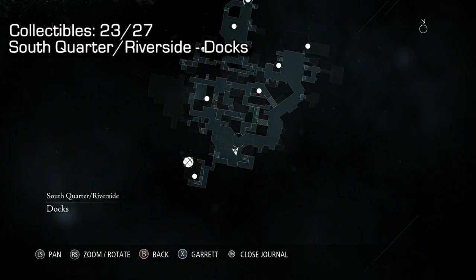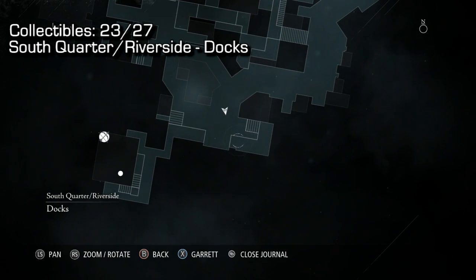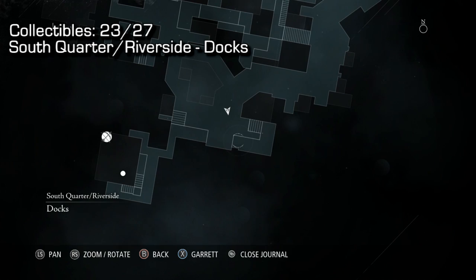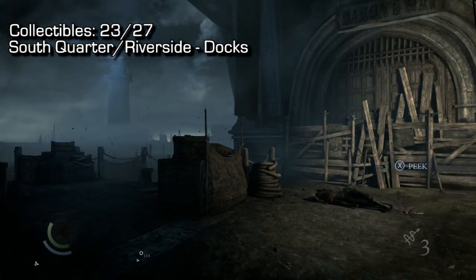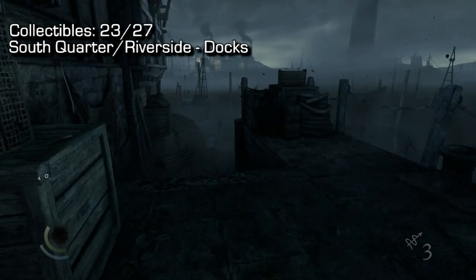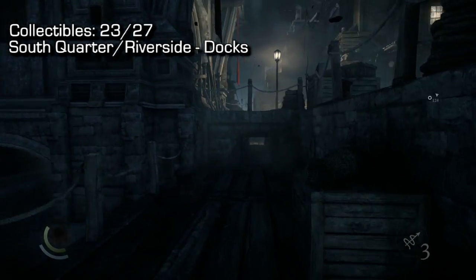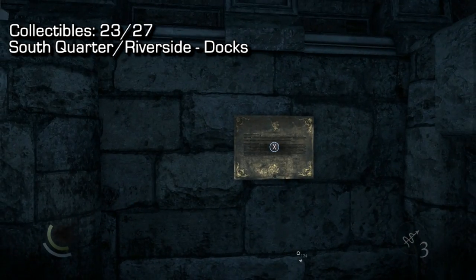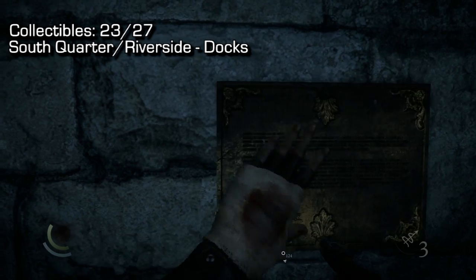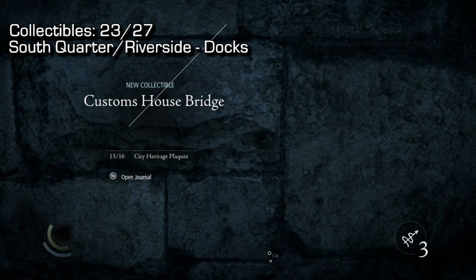Number 23 will be in the Docks — South Quarter Riverside Docks — near the very bottom of the map. You'll see a large building in front of you; to the left side there are a few small steps where you can walk around to pick up a plaque. I'll be picking up number 24 straight from this location as well.